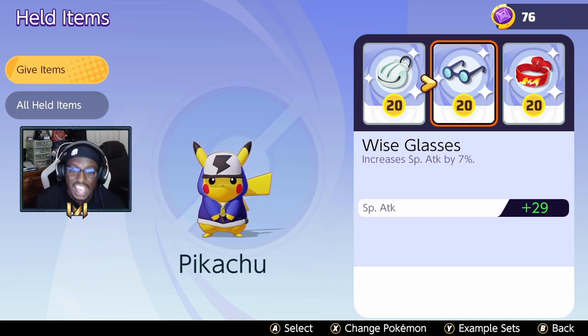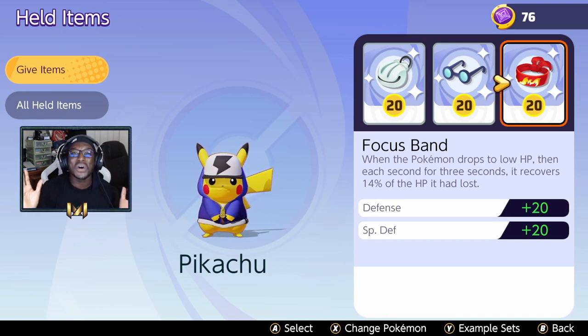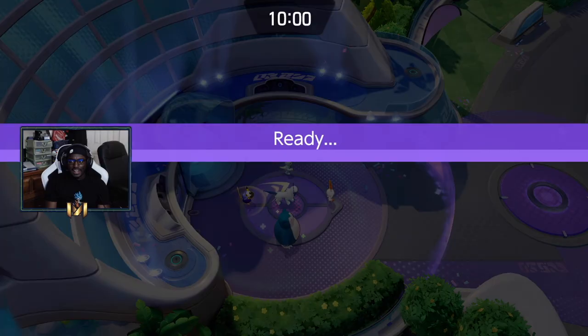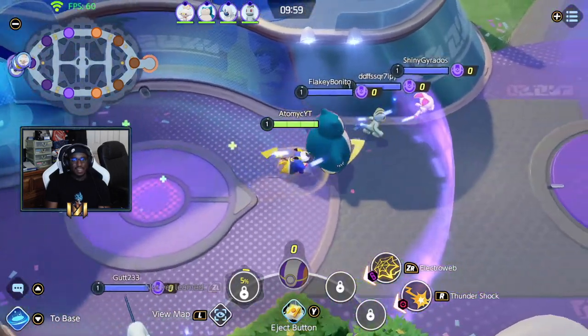Finally, I finish off with the Focus Band. If you want to go crazy you can go with another special attack item, but I really like the Focus Band because whenever you get into those team fights you're already doing enough damage. Whenever you drop to low HP, for three seconds you recover around 14% of the HP you had lost, and it's just good for sustainability. Without further ado, let's hop right into the gameplay.